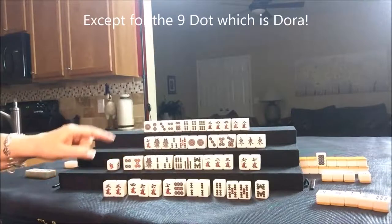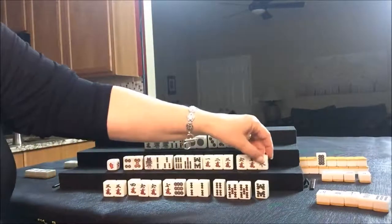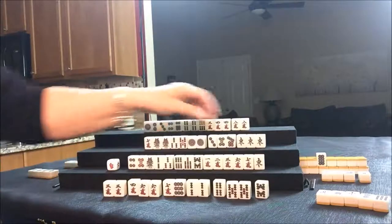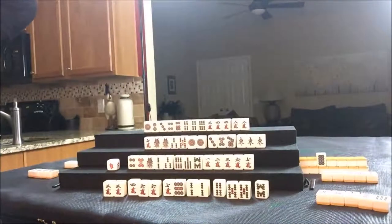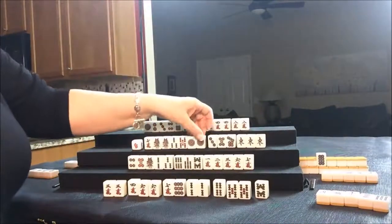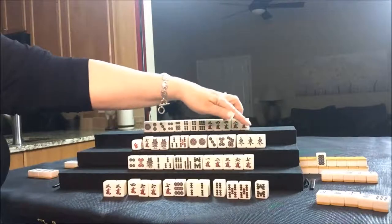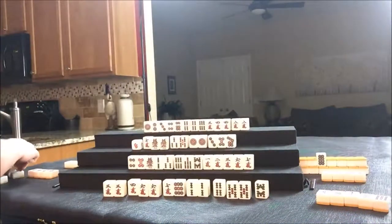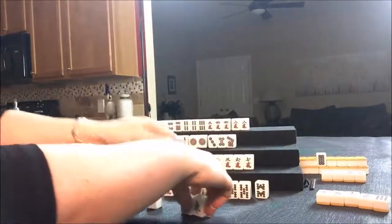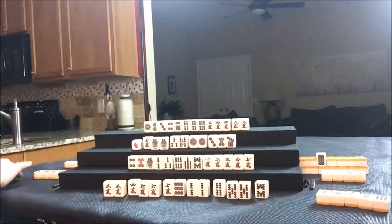And it is now West's turn. West is playing all Pone potentially, or Pone of Wind of the Round. Let's con it and see if we can get them some more Dora. So if that is West, we'll indicate like so. So that discard is showing that...